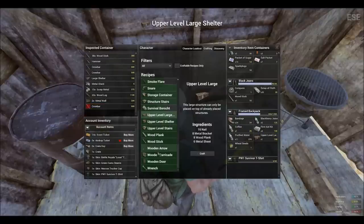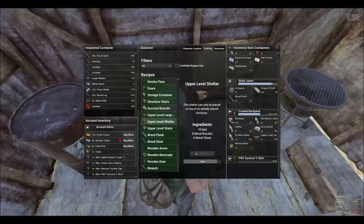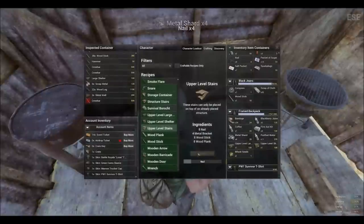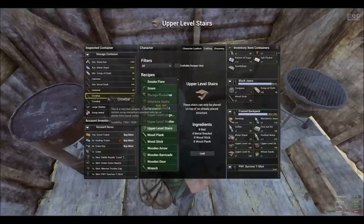We have crafted our upper level shelter. Next we are going to craft the upper level large shelter, which requires 16 nails, 8 metal brackets, and 6 metal sheets. I'm going to give it a moment to craft. Now we have finished crafting that. Next thing to craft is upper level stairs. As you can see, these three items alone are extremely resource heavy, so prepare a lot of resources.